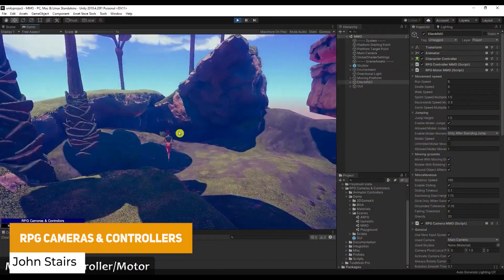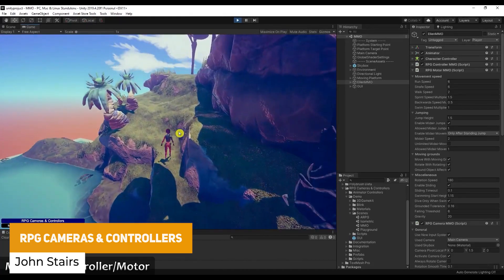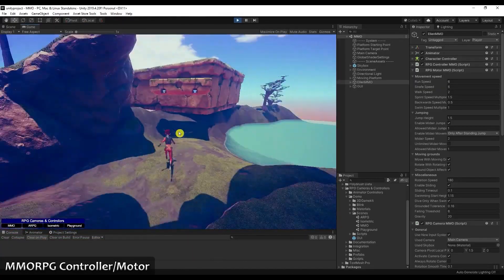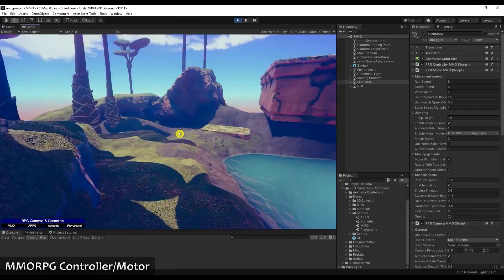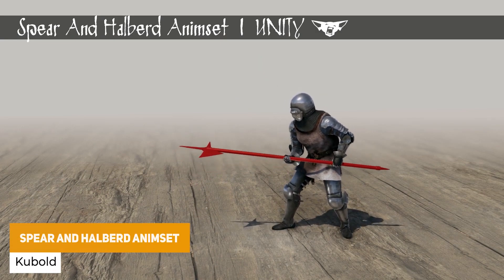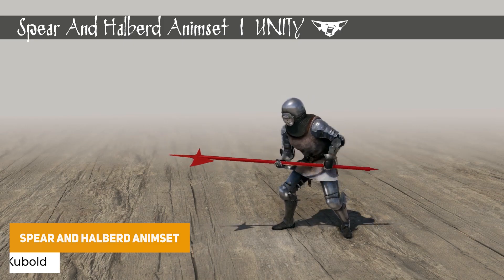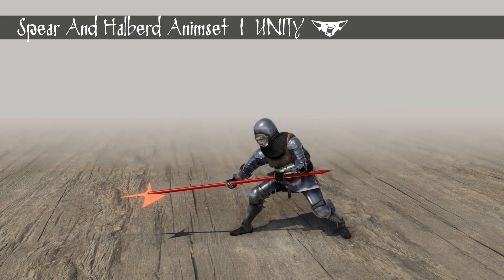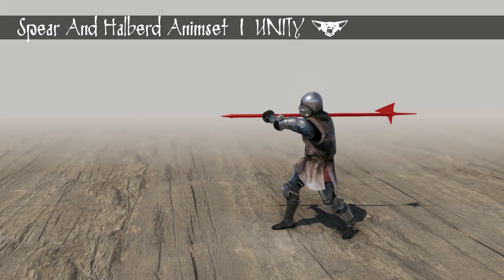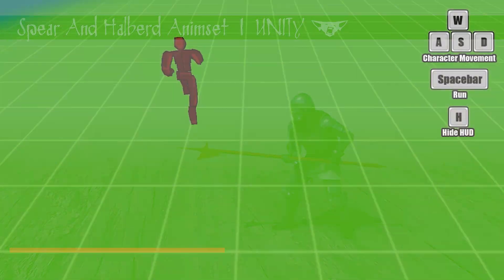The next one is RPG Cameras and Controllers, which includes two RPG cameras and one controller specifically for MMO or action style RPGs. It comes with a lot of features for controlling, moving, going on platforms, and other great features across action RPGs. The next one is the spear and halberd animation set with 176 motion captured animations for a character armed with a pole weapon — for spears, pole arms, axes, and other stuff. The set includes two different poses for left and right footed forward, giving you two different stances.